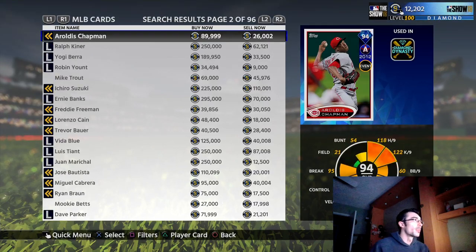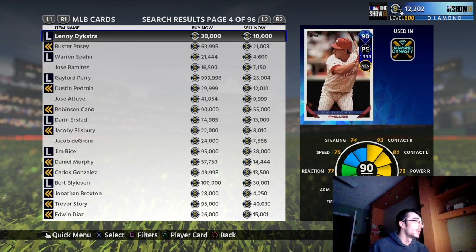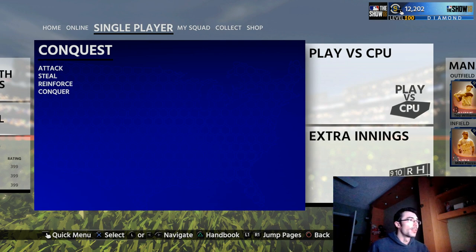I also wanted to talk about the content as we see here on the community market in MLB The Show 18 — there are 96 pages. As we hit R2 and L2 through these cards, we notice there are some flashbacks right away as well as live series cards mixed in. In MLB The Show 19 there are a lot more cards, a lot more content, and far more options to choose from. There's also only one conquest map in MLB The Show 18, and while there were a variety of conquest missions and modes, there was only one map — kind of confusing in that aspect.